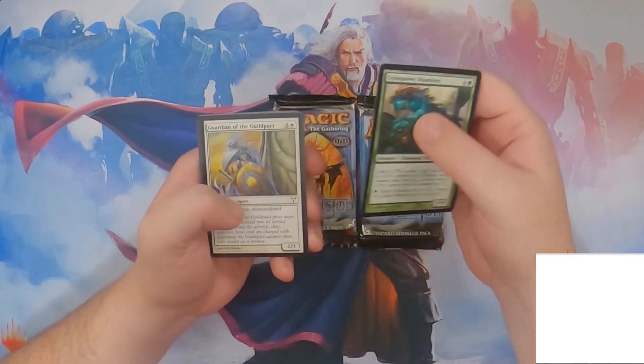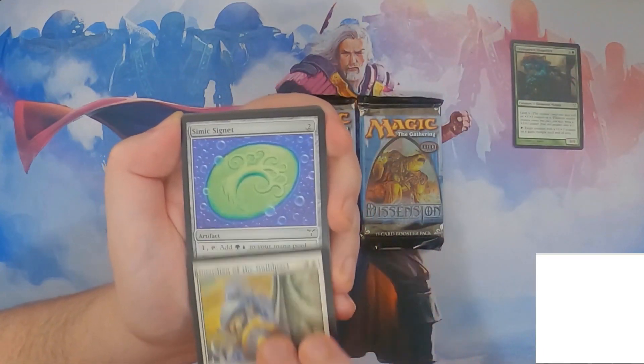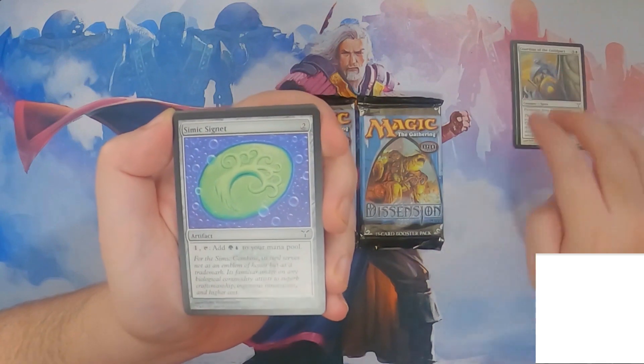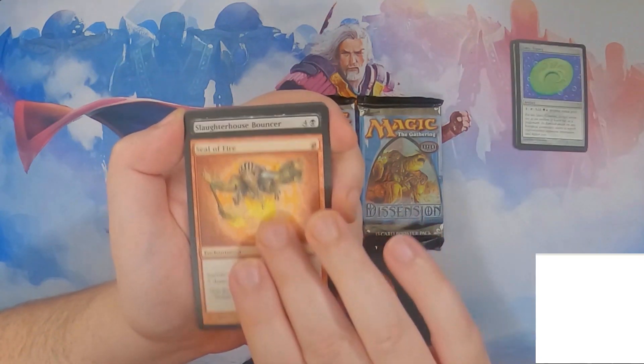In the commons we're looking for Utopia Sprawl and Psychotic Fury, as well as the Azorius Signet and the Rakdos Signet. All of those are over about a dollar a piece.